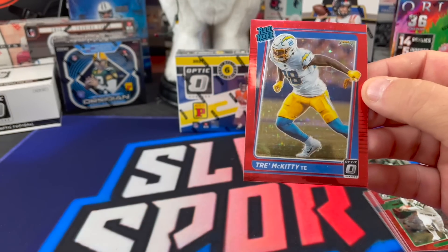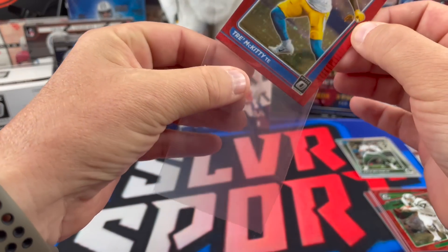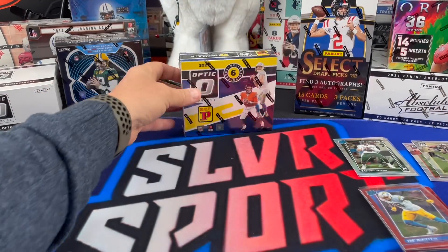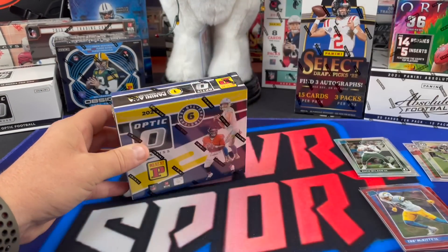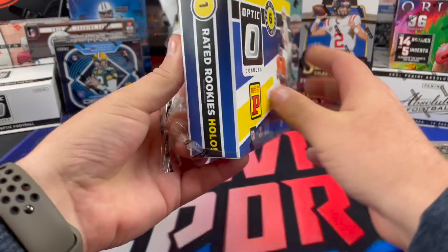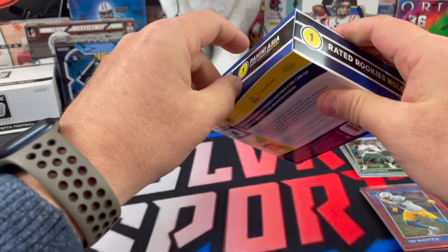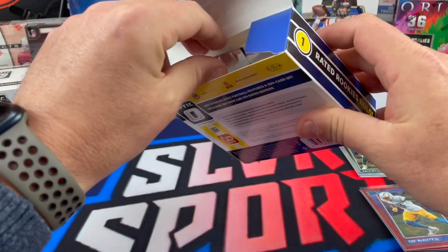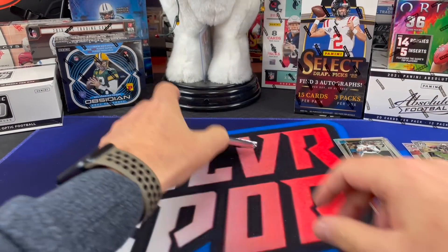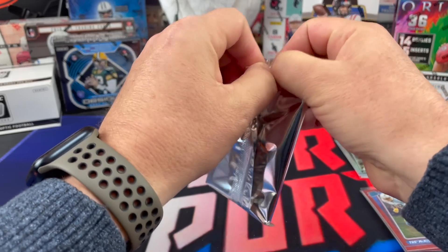Trey McKinney refusing to get out of my packs on the Red Stars. Each one of those cards cost twelve dollars — or 11.43 euros. Hopefully this last pack has a Justin Fields auto. 17.86 Australian dollars, yeah — for all our international watchers, Chuck's breaking it down for you. 4.48... wait, what is this? Iranian dinar? Yeah, dinar.